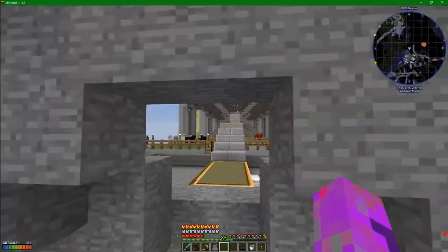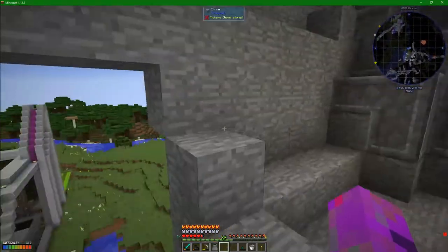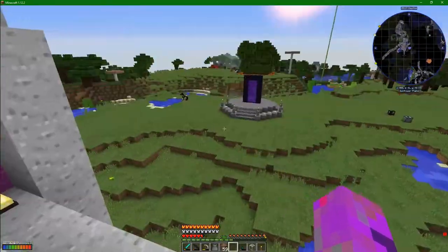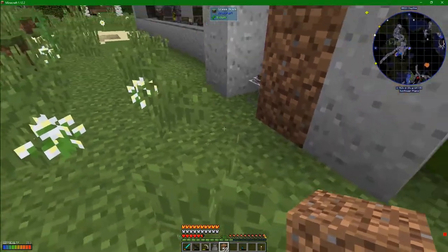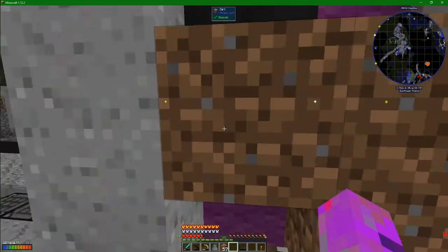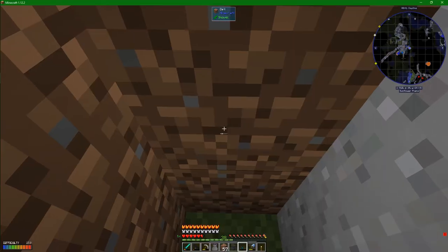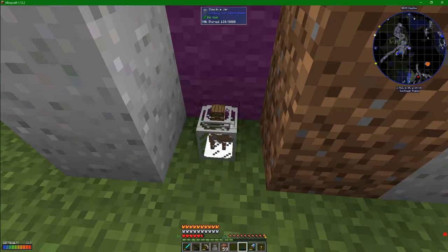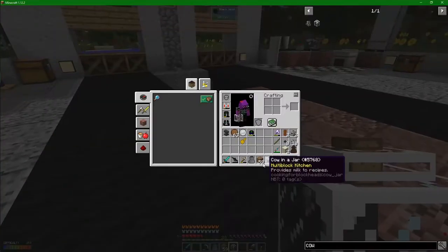The next thing we need to do involves the inhabitants of the ark. There are only two cows - that's no good, we need to find another cow. Thankfully I know where a few are around. Now something a bit weird: I've got myself a milk jar and set up an anvil up top. We put the milk jar down, place two blocks, and in this little summoning anvil thing I have a little cow figurine. We break it, it goes in, and we get a cow in a jar - a permanent milk source.